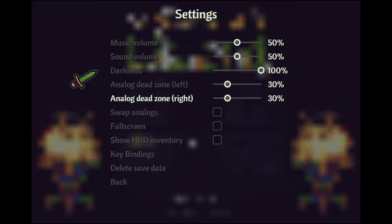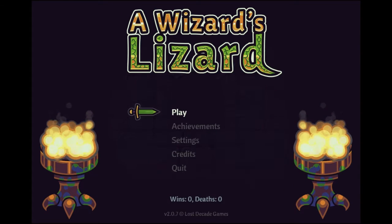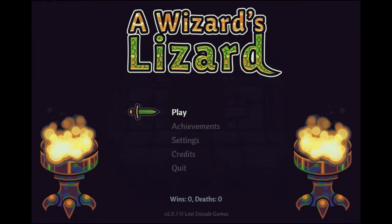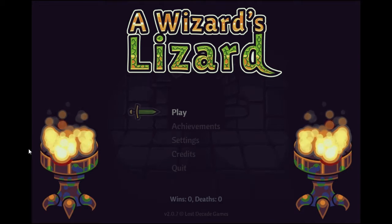Let's just double check the settings. I can actually make the game full screen but I don't think the aspect ratio is going to be fitting for widescreen, so I'll just play it like this. You've got a number of achievements you can unlock, they're obviously incomplete, and there's a number of characters you can unlock during the game too. Let me just turn the game volume up ever so much.